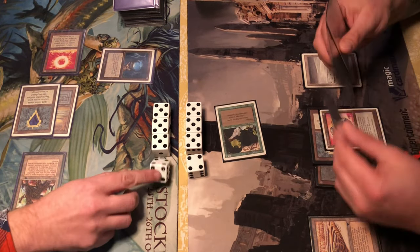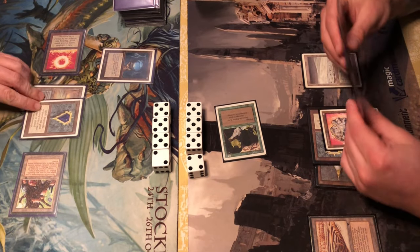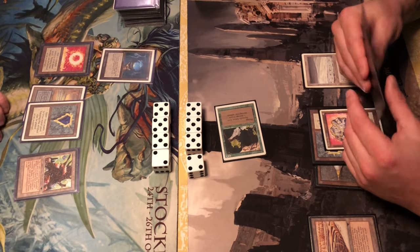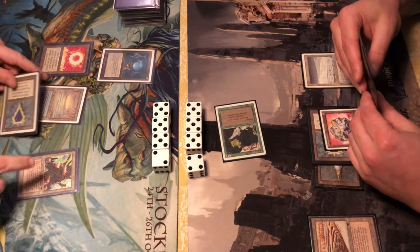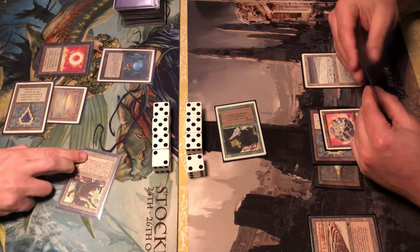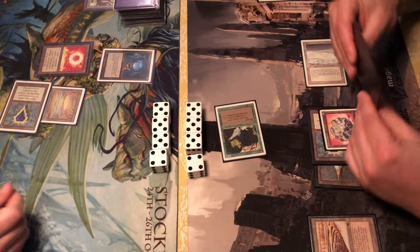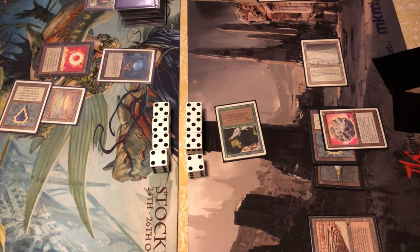A Fellwar Stone comes out — quite the mana ramp. Without a mana source untapped the Icy can't tap the Serendib Efreet yet, so it gets in. But next turn, provided there's mana up after casting, the Icy can lock down the Efreet. Counter-attacking with Mishra's Factory — it gets immediately Swords to Plowshared, the life from the Factory bringing Skynet back to 19 life.